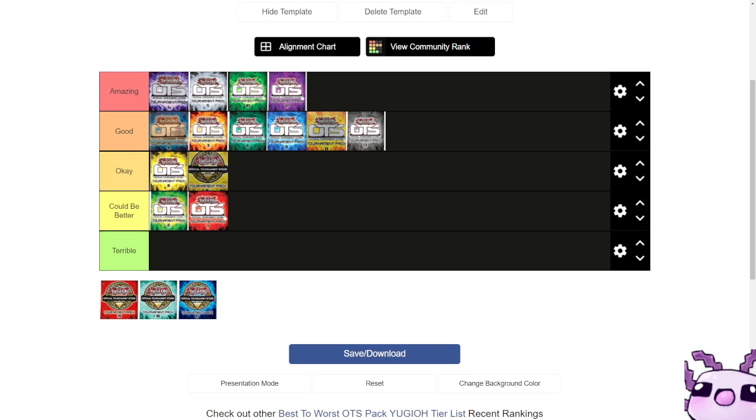Next up, OTS pack 15 with Armed Dragon Level 10, Dark Requiem XYZ Dragon, and Halqifibrax as ultimate rares. Already off to a bad start — the only really good one is Halqifibrax. The super rares are Shadoll Dragon, Borborys, Barricadeborg Blocker, Noctivision Dragon, Proxy F Magician, and Dogmatika Punishment. For commons, really the only noteworthy one is DDR — Different Dimension Reincarnation — and the World Legacy Token. Other than that, OTS 15 was not that good.